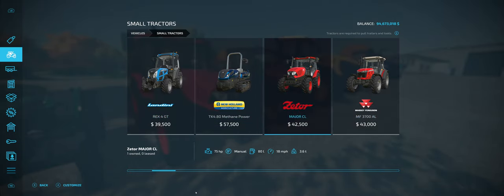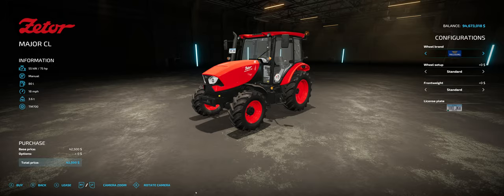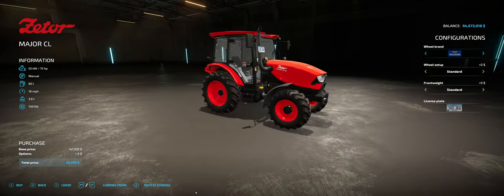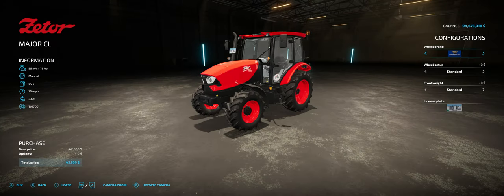And then we move into our first normal-size small tractor — the Zetor CL 80, a 75 horsepower tractor. Looking at the options, it has no engine upgrades, so 75 horsepower is where we're at.